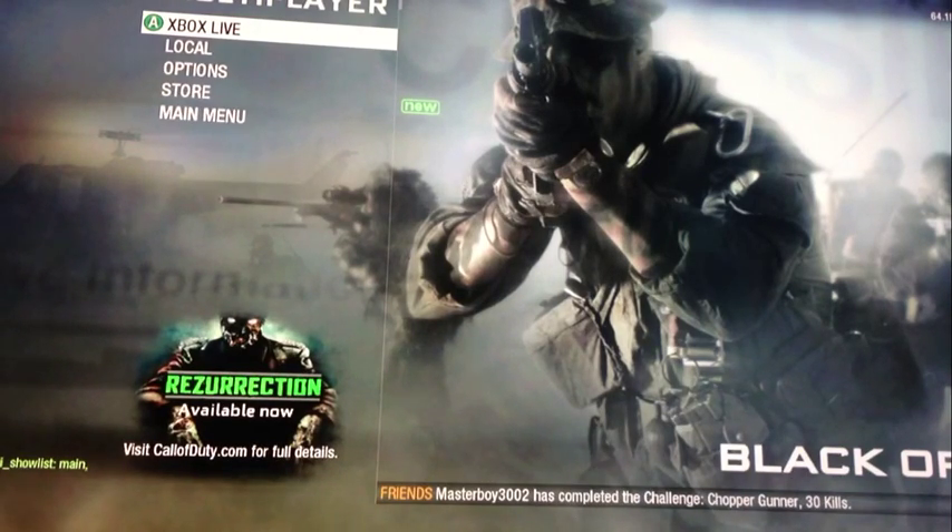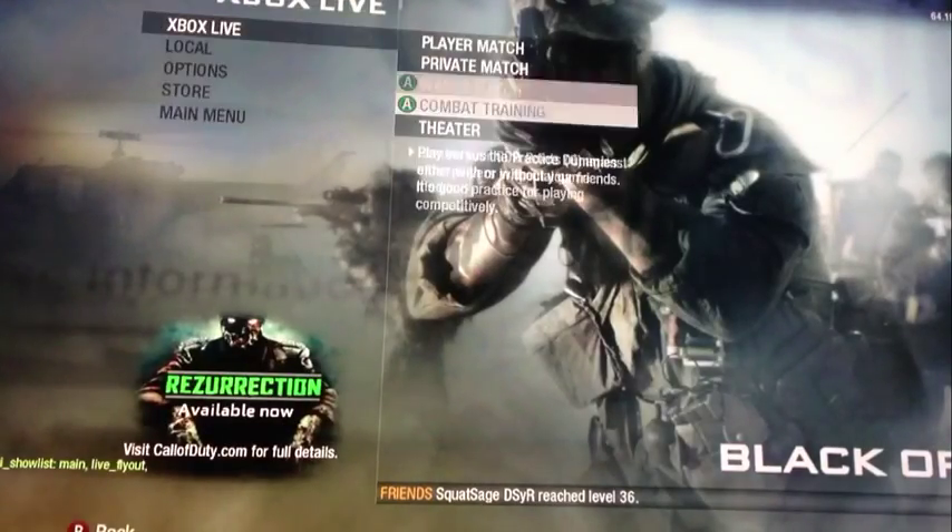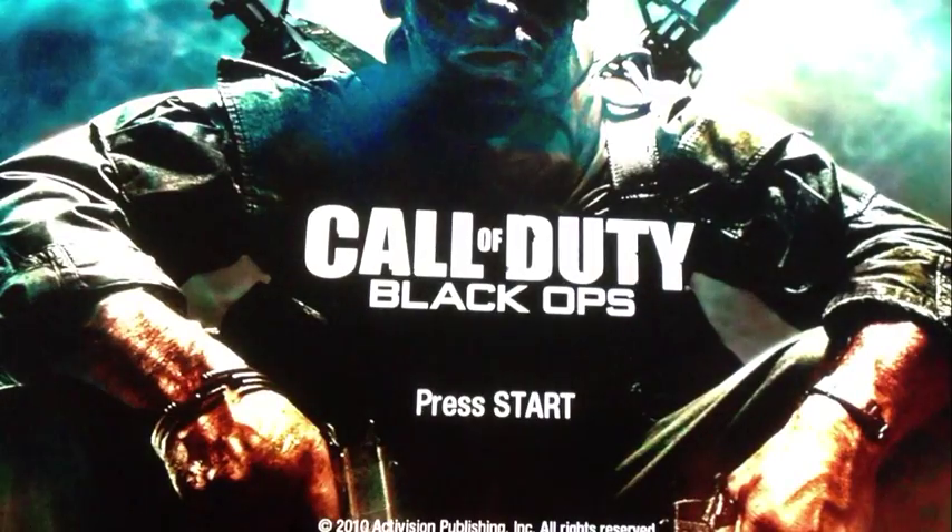I'm actually going to show you guys that it does work. What you're gonna basically do is go over to Theater — I accidentally clicked that, that was a mistake. I'll just wait till this is done because I accidentally clicked main menu and have to load back up. Anyway, go into multiplayer, then go over into Theater and scroll over to clips.